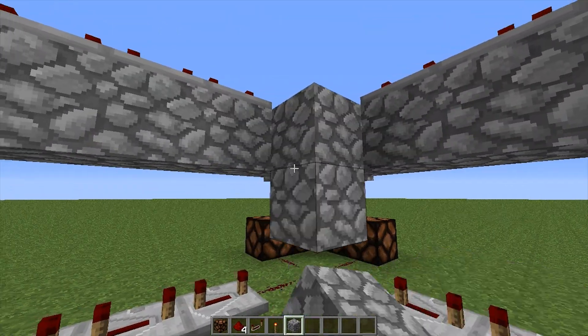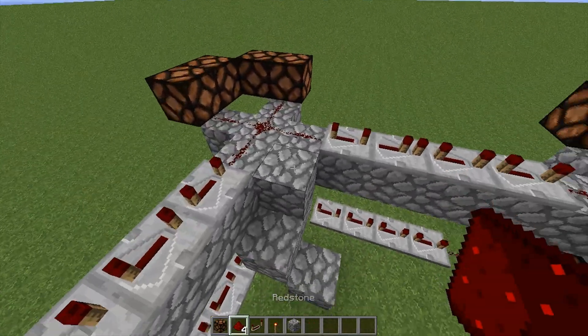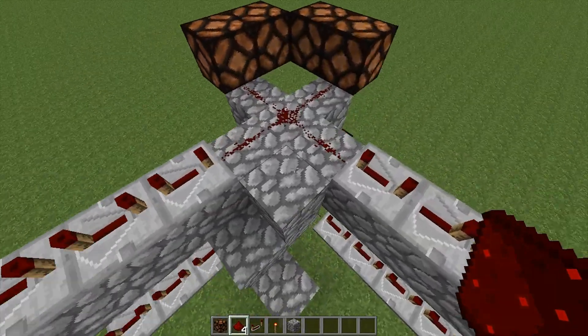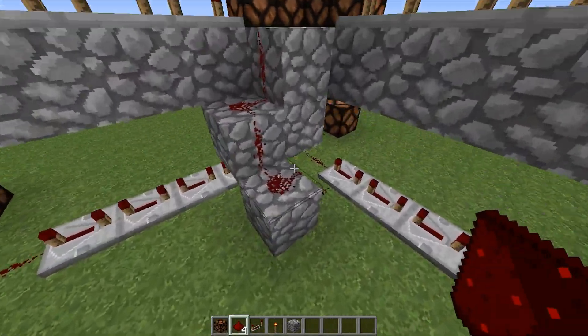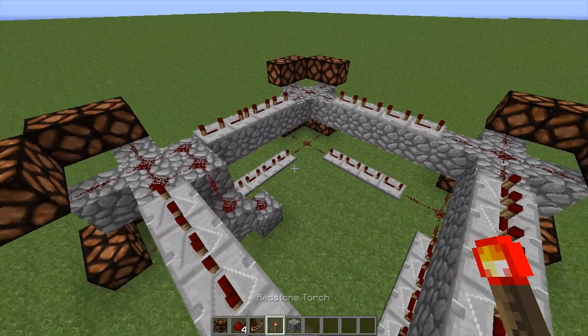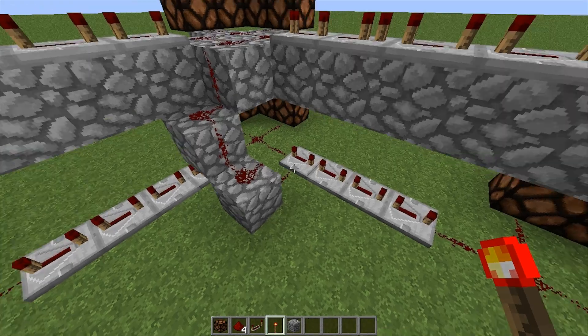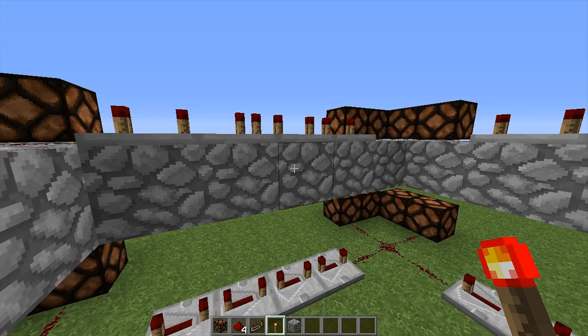To activate it, you need to build stairs which bend around like this, which means you can attach redstone to both the top and bottom at the same time. Delete that one there for ease of access, and just like we did with the bottom, to start it you have to count three repeaters.